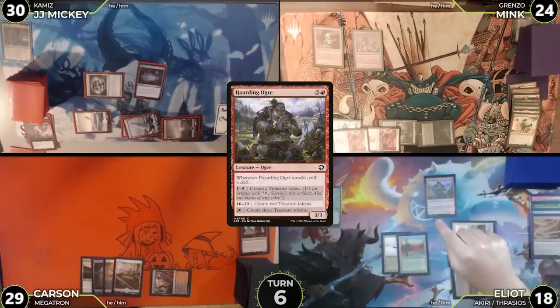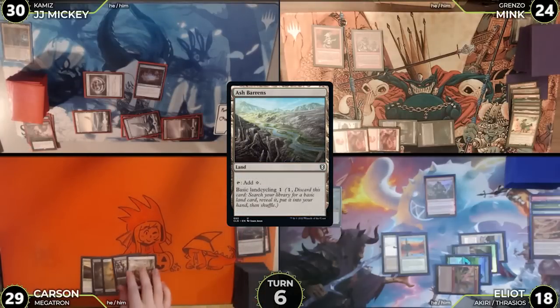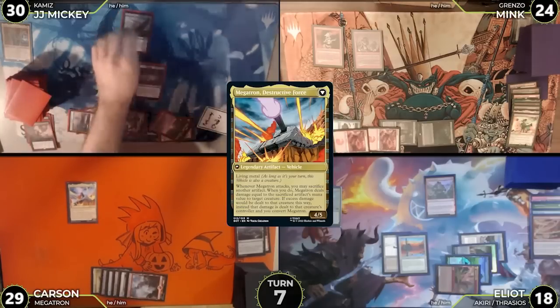Elliot untaps, draws, casts the Hoarding Ogre. At his end step, Carson cycles Ash Barons to search up a mountain. Carson untaps, draws, plays that mountain and casts Megatron, then passes. Turn seven: JJ untaps, draws, plays a swamp, casts Ancient Brass Dragon and passes.